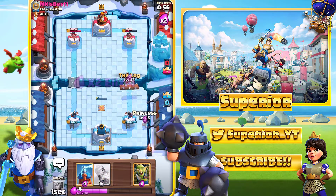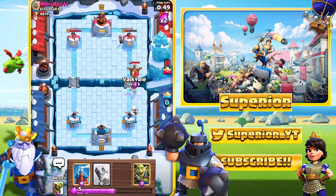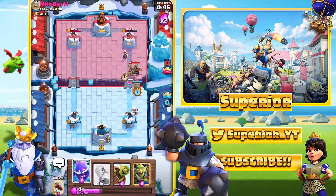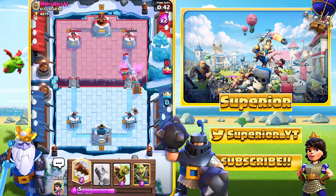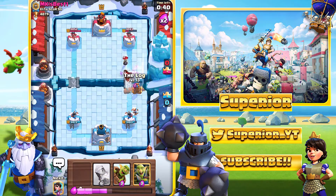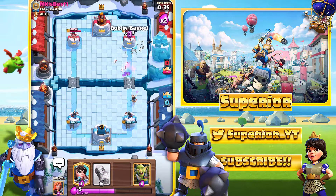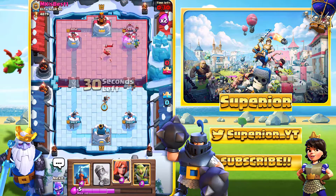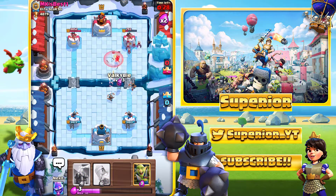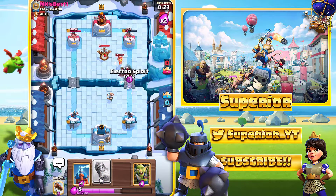We'll go ahead and Log the Wizard right here, just to basically get some free tower damage. And then we do actually see the X-Bow. We'll just go with a very high Valkyrie, and then we'll follow up with a very high Goblin Gang. The Electro Spirit is going to connect to everything right there. We'll just go ahead and Log — not really the greatest Log I've ever deployed, but it did what it needed to do.